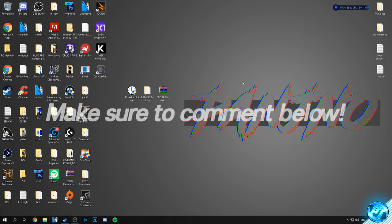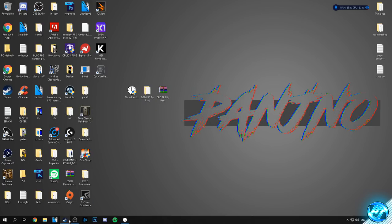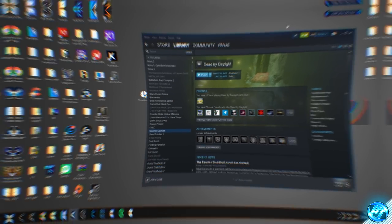Assuming you're at this point in the video and completely done with all the optimizations, the only last thing left to do is boot into timer resolution, select maximum, go down into Steam, go to Dead by Daylight and press play.